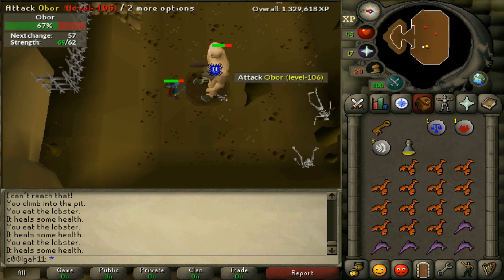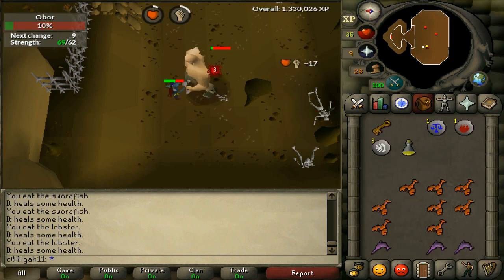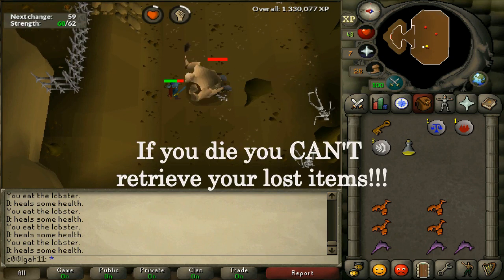Other than that, it's pretty easy — just keep on clicking, eating when necessary, and keep attacking. I'm only level 60 on all my combat stats and I easily beat him 6 times. You pretty much just want to monitor your food and pay attention to your health, making sure you're eating at the right time so you don't die.